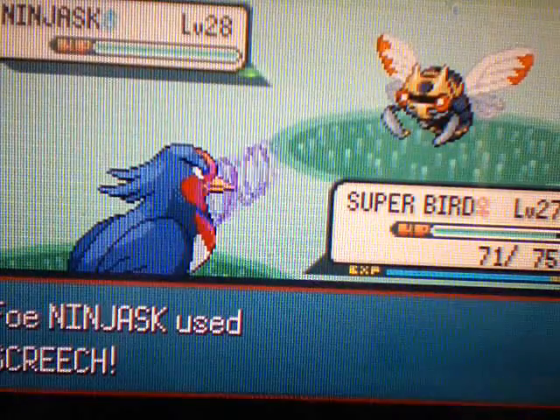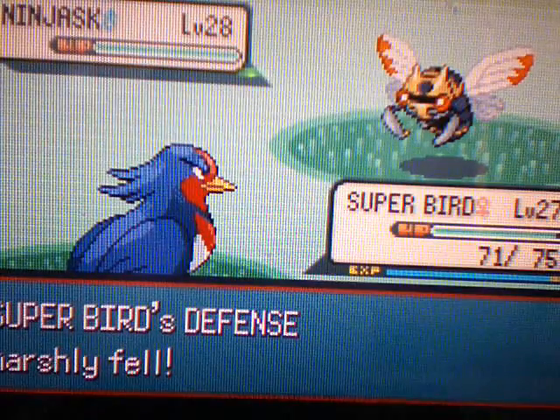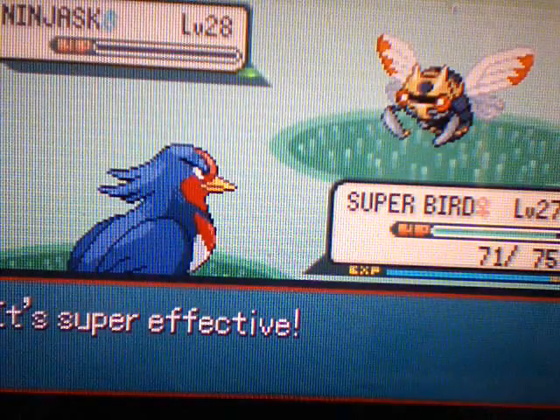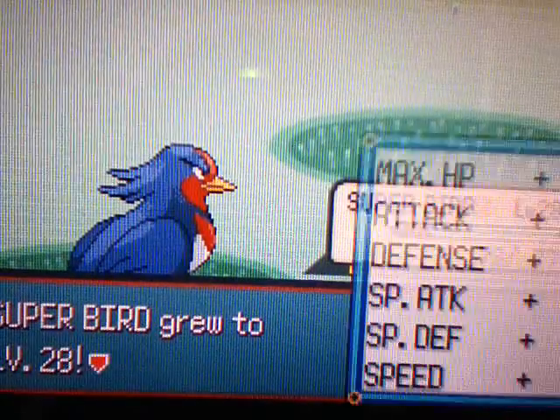We're gonna go ahead and use a Wing Attack. There's Screech — that just lowers defense. I don't know why anyone would do that because you're gonna die anyways, Ninjask. Not smart. Ninjask goes down, and Superbird grows to level 28.